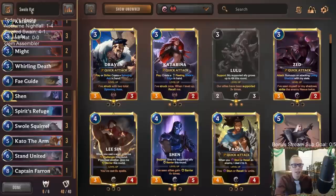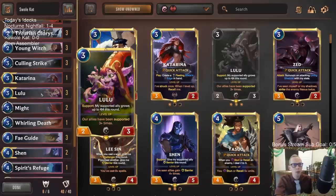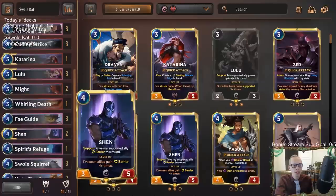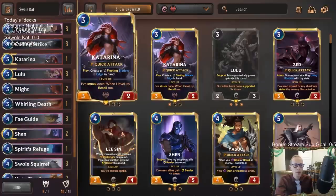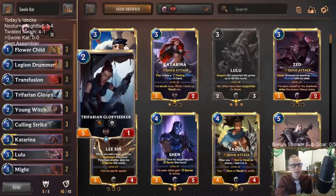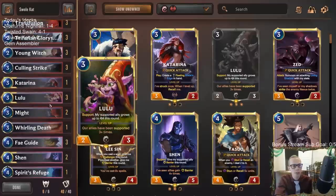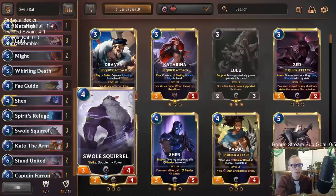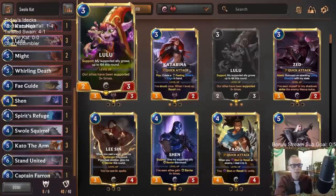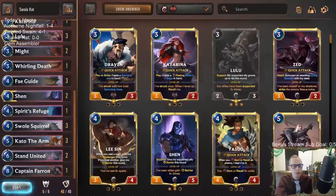We can get the extra attacks with Katarina. We've done some pretty crazy stuff before with support things like Lulu and Shen with support, then getting multiple attacks with Katarina — that's been pretty awesome. Young Witch with Trifarian Glory Seeker has been amazing, or even just Lulu with Trifarian Glory Seeker. Legion Drummer giving Quick Attack with Glory Seeker has been really good as well. We have a lot of ways to support different things, even supporting Swole Squirrel giving it Quick Attack. We can also give things Elusive, like Lulu, so they can't just block her easily. That's kind of our deck — it's a nice little one.